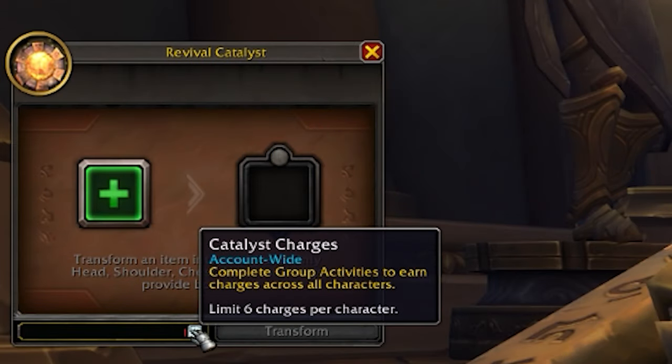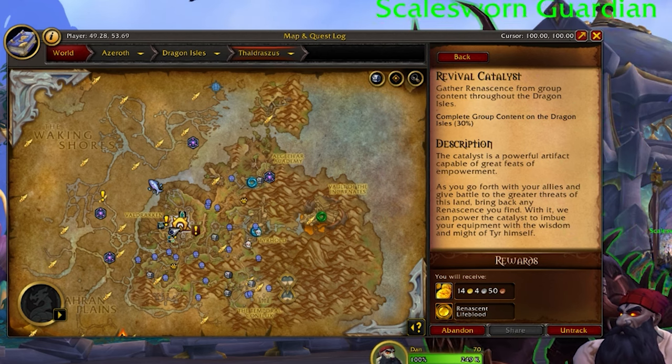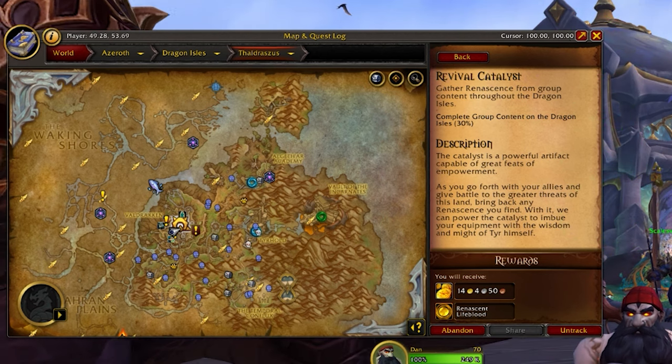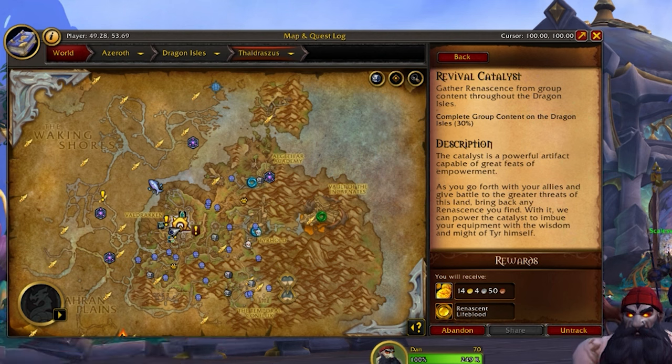To use this system you need to get catalyst charges. These are limited to six per character and you get them weekly from a quest. This is the big difference from the creation catalyst — there is a weekly quest which is actually account-bound. You can do some progress on one character and some on another, and that quest carries on across characters, which is really nice so you don't have to just do it on your main.